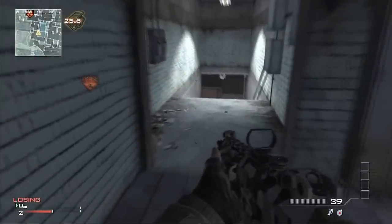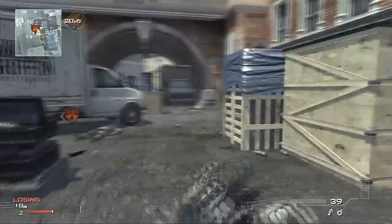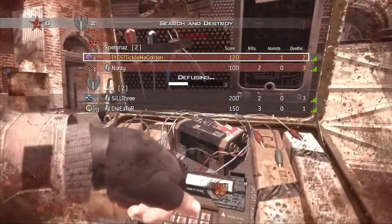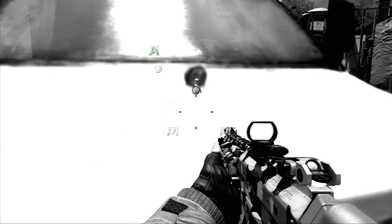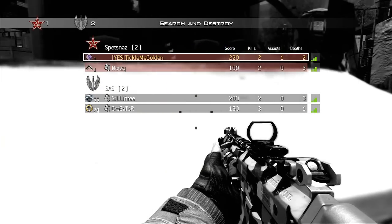We're down 0-2, I don't see him up top anywhere. Then I come down and I see the bomb is planted on the other side — I know he's got to be around there somewhere. I was thinking he was going to be in that corner, and he turned out to be. But if he wasn't, I would have faked the bomb and looked toward the tunnel back toward our spawn side. I kind of got lucky, but it worked out. Now we go into a 1v2 situation, also against Silly and Creator.